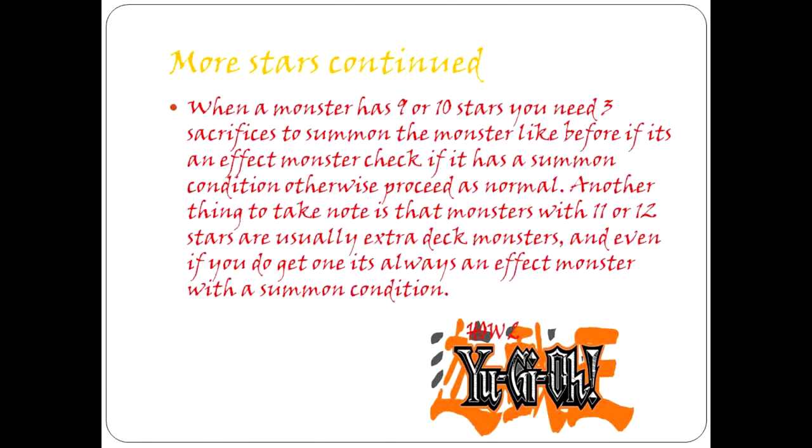More stars! When a monster has 9 or 10 stars, you need 3 sacrifices to summon the monster. Like before, if it is an effect monster, check if it has a summon condition; otherwise, proceed as normal. Another thing to note is that monsters with 11 or 12 stars are usually extra deck monsters, and even if you do get one, it's always an effect monster with a summon condition.